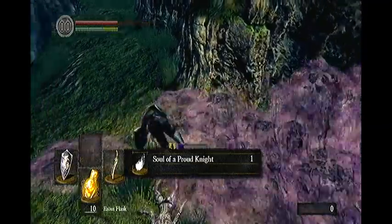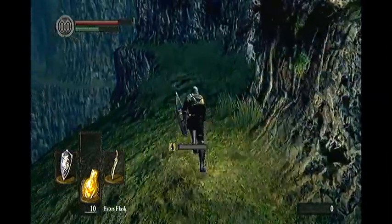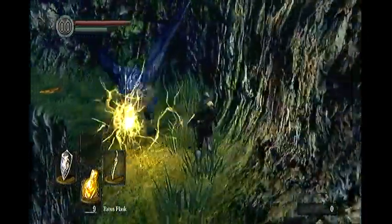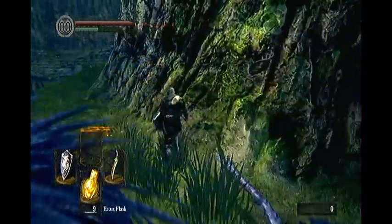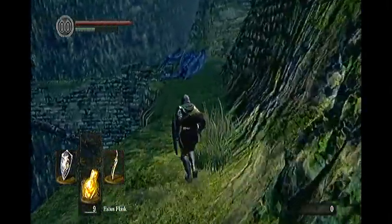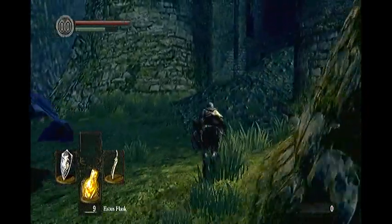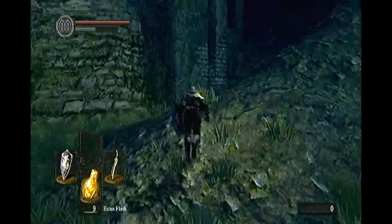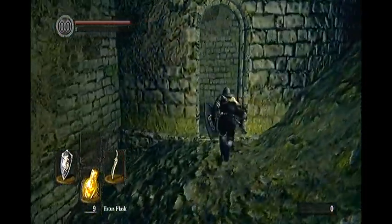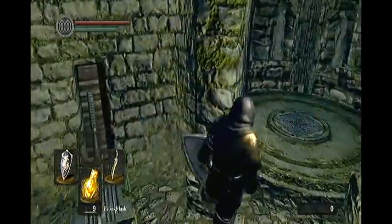This will probably happen twice if you want to get the soul of a proud knight, but you will eventually make it past him. You'll see some smaller drakes in the distance — let them ready their attack then run past them as they are firing their lightning bolts. Let your stamina heal and then charge past, because this guy follows you all the way into the elevator if you let him. So take a left through this small door and you will find yourself on another elevator.